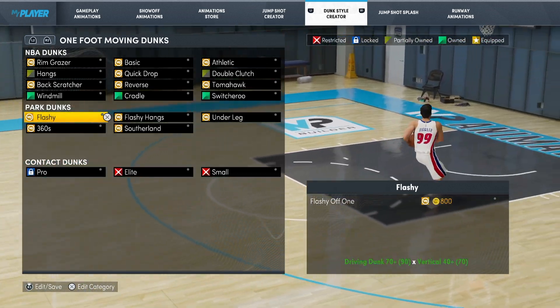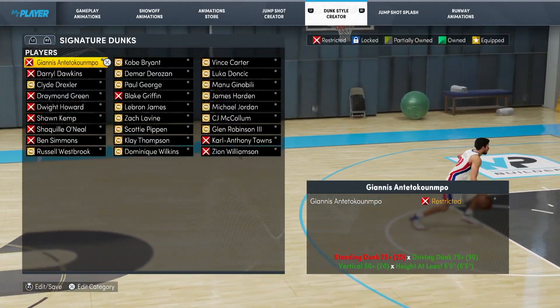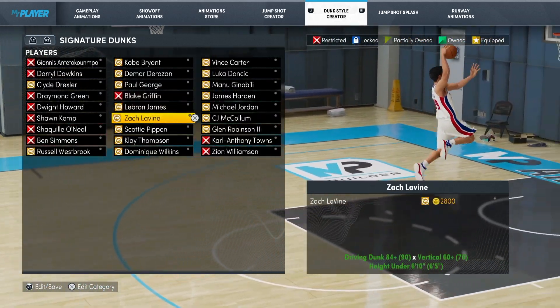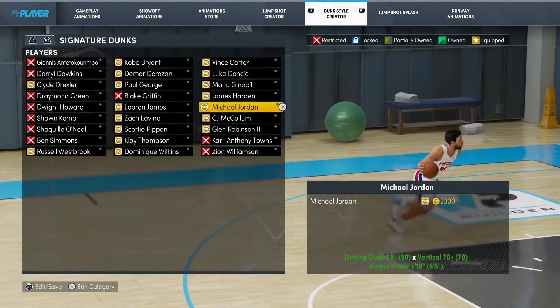And then if you use the shoulder buttons, the L2 and R2, you can flip between two foot, one foot, standing dunks, and signature dunk packages. So if you've got a particularly favourite player — you love Zach Levine for example — you can buy his dunk package and that will give you access to all of his dunks in game.